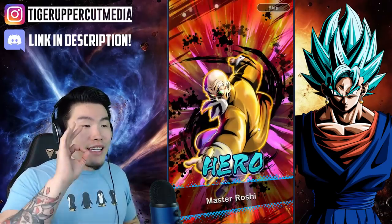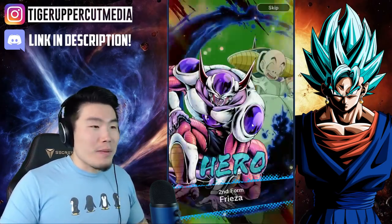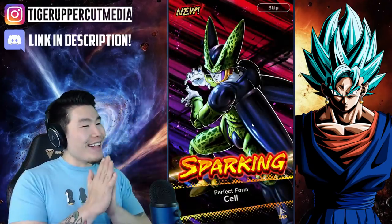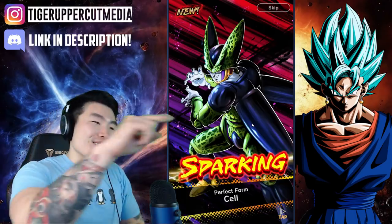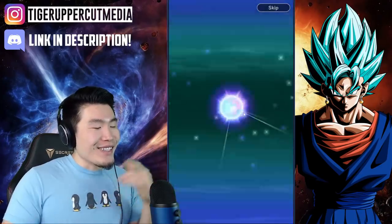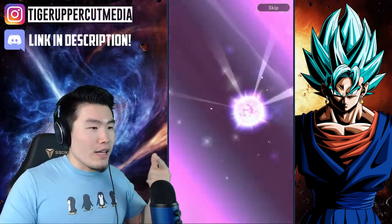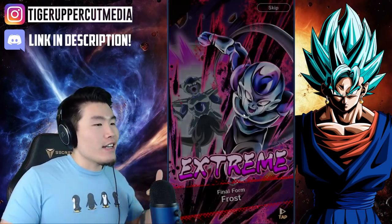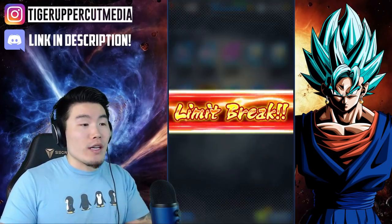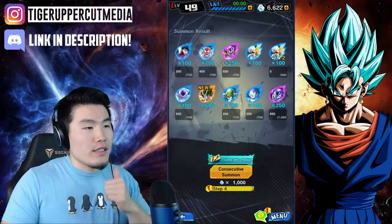I really want that Vegeta — Super Vegeta or Super Trunks, please. Come on, come on. Cell! I did not have Cell — it says new. That's dope. Cell would be awesome for my Android team. I already have the purple Android 17 and Android 18, and now I've got Cell. The Android team is gonna be lit, and I heard it's pretty strong. Just need to work on those equipments and build them up.